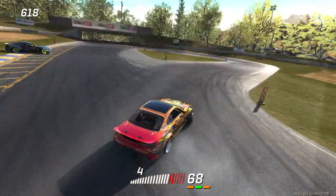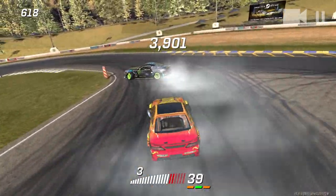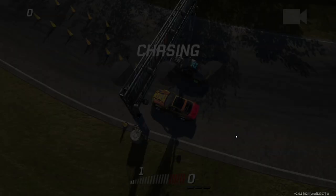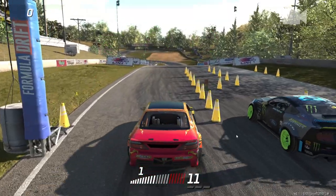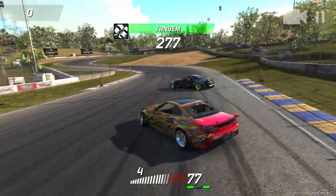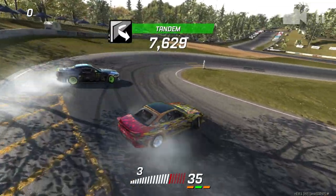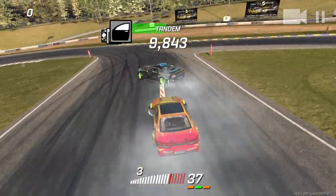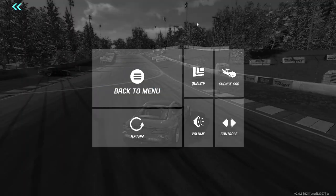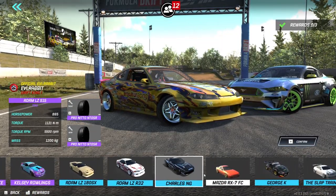This car throws massive amounts of angle. What we need to do is downshift from third through this section of the course and then shift back up into fourth. I think we can get it with LZ's car — we just got to make sure we don't short shift. We kind of cut the angle there and then we get left behind, so not sure if we're gonna be able to do it with LZ's car either. Let's change to another car — none of these cars are tuned at all for me.